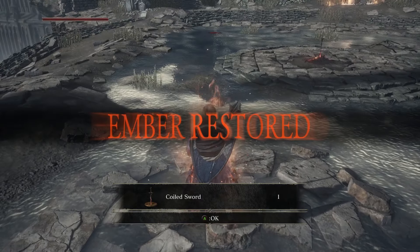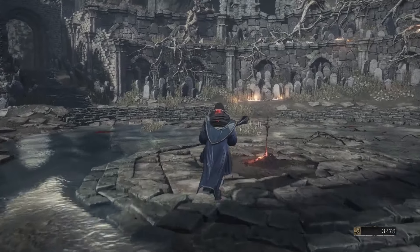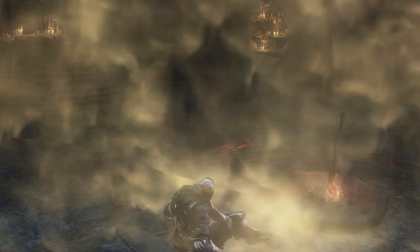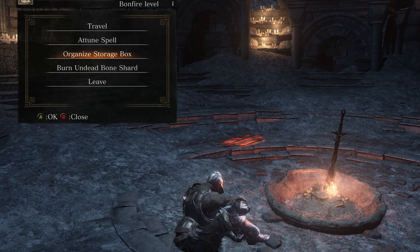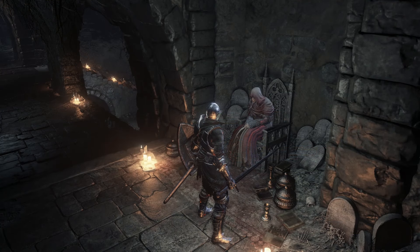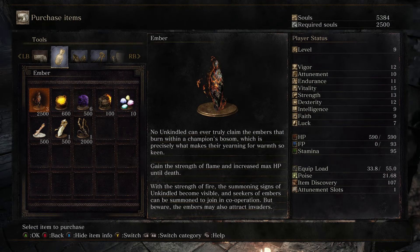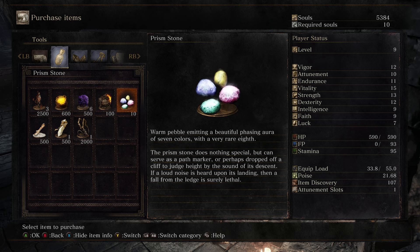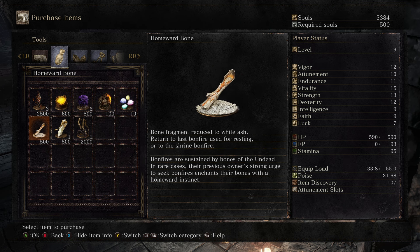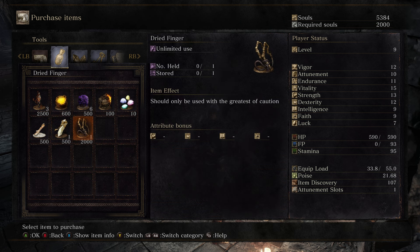When you defeat a boss, the Ember is restored and you gain 30% more health and can summon help. You will be able to travel from bonfires that have been lit, attune your spells, store items in your storage box, and increase your Estus strength by burning Undead Bone Shards. The Hub World Merchant sells items and will buy your unwanted things. She sells a limited number of Embers. Other consumables you can buy are Repair Powder, Purple Moss, Fire Bombs, Prism Stones, Homeward Bones, White Soapstone, and the Dried Finger, which allows you to engage in a special version of PvP.